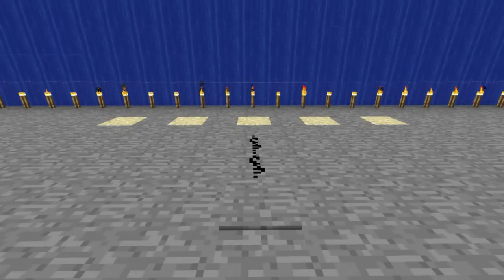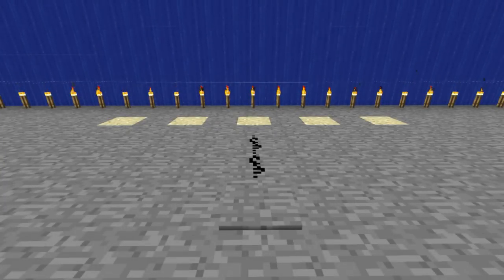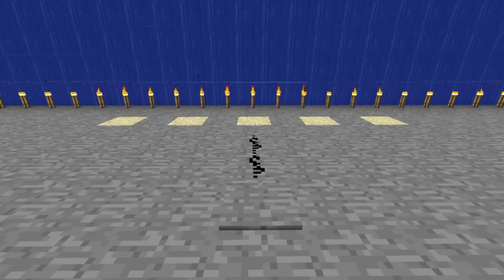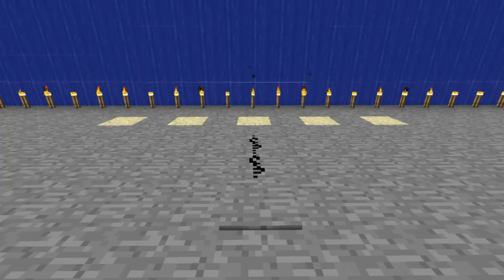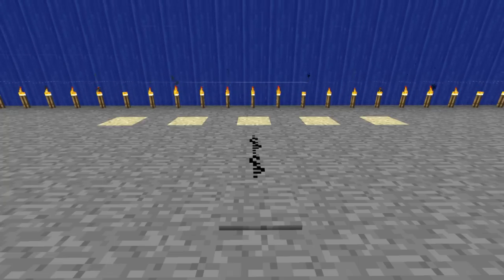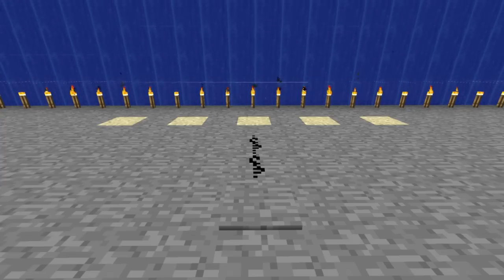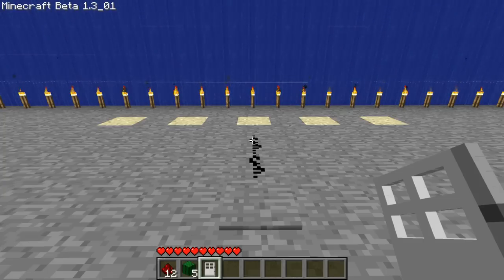Unlike my other videos where I build something ridiculously big and obnoxious, I'm going to show you a little bug I found while trying to create a control system for my cactus spawner. I couldn't get it to work out in the end, but I was able to figure out how to make an infinite number of iron doors.